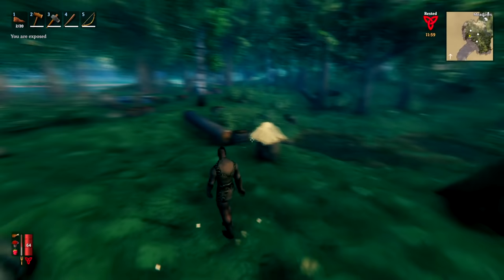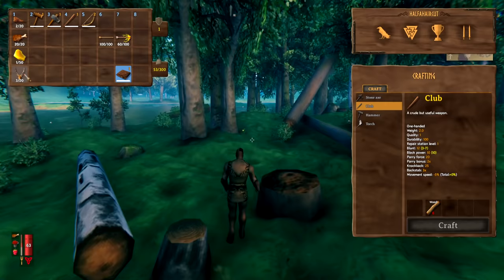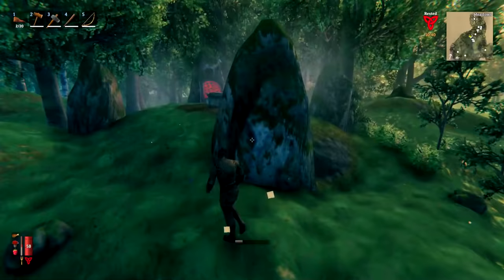Day three: I've woken up, stored everything away, and upgraded my bow to a level two crude bow. That's all we're going to need to fight Eikthyr. We've got one honey, some food, two deer trophies to spawn him, sixty fire arrows, and one hundred wooden arrows as backup. We're heading over to his altar now to spawn him in and kill him.